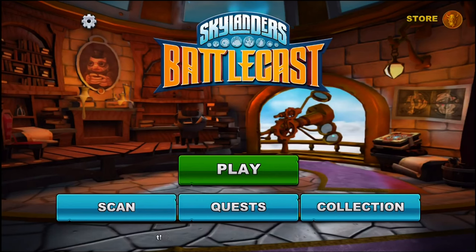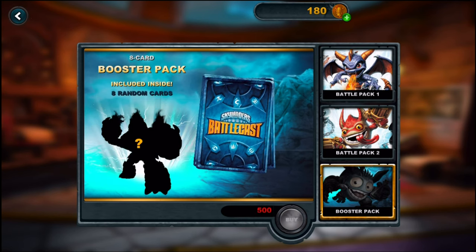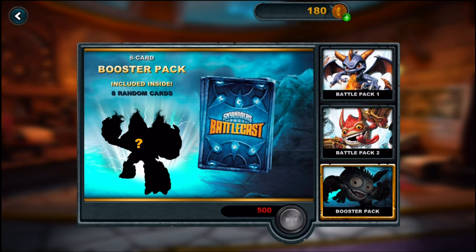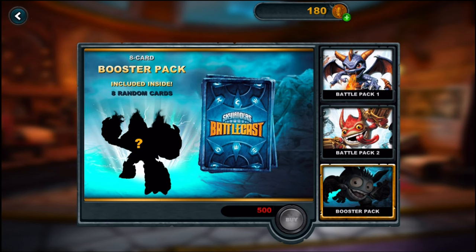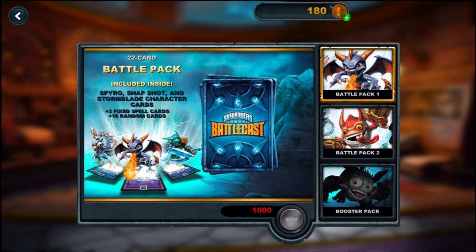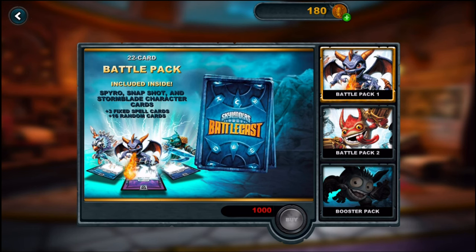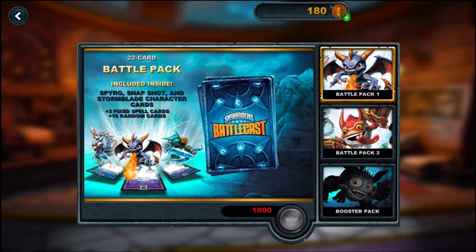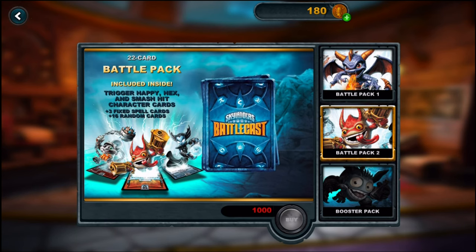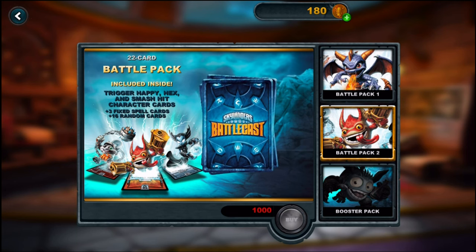If we go to the store in the top right, it shows there are two different battle packs and then a booster pack. The booster pack comes with eight random cards — they can be skill cards or character cards — but there's no guarantee of getting character cards. A battle pack includes Spyro, Snapshot, and Stormblade character cards, plus three fixed spell cards and 16 random cards.